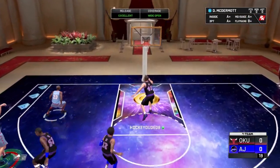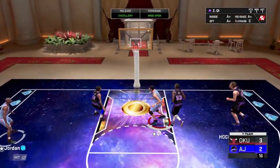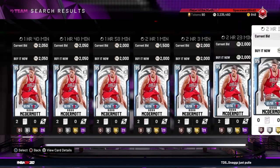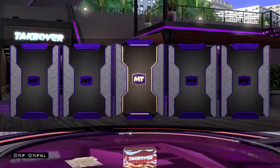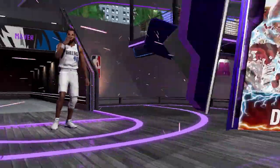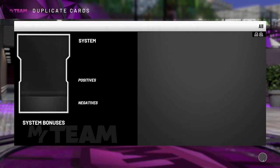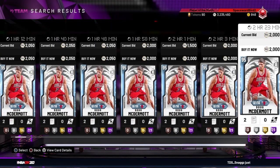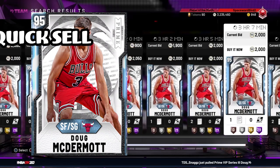First, Diamond Doug McDermott and its value in the auction house. This weekend seeing several up for 2,000 MT, so really no need to set up a snipe filter to target it. It's always mind-blowing how bad pack odds are — even to pull a diamond from a 10,000 MT pack and then see cards like this getting thrown away. Remember, diamonds' quick sale value is 1,500 MT, so with prices low like they are, it wouldn't hurt to put a few of these away to sell later after these prime packs are retired.